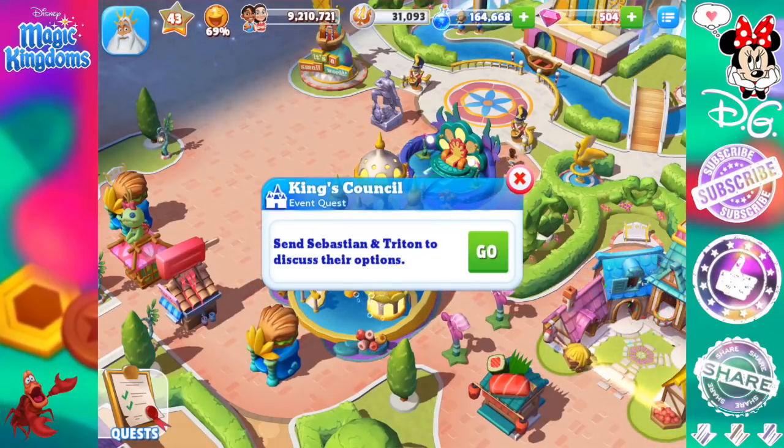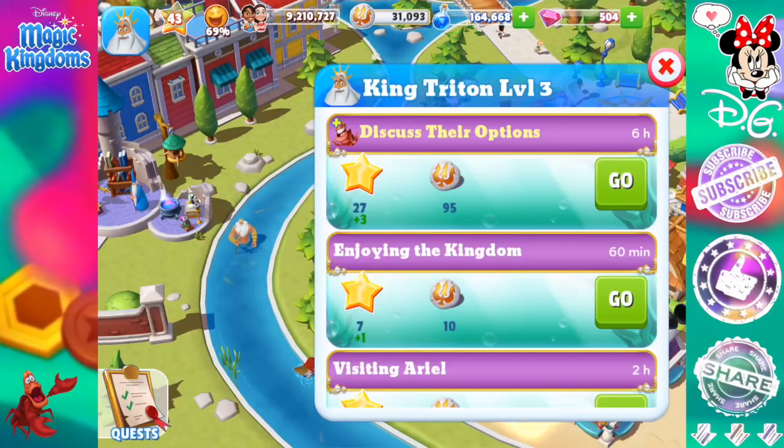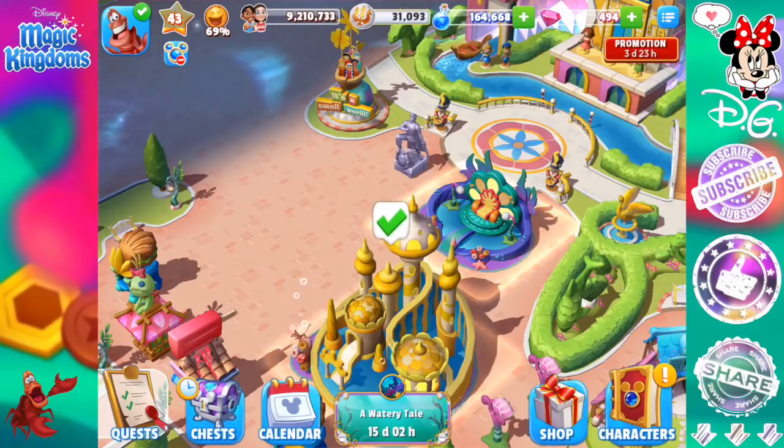King's Council. This is an event quest — send Sebastian and King Triton to discuss their options. That is a six-hour quest, so they've gone off to do that.